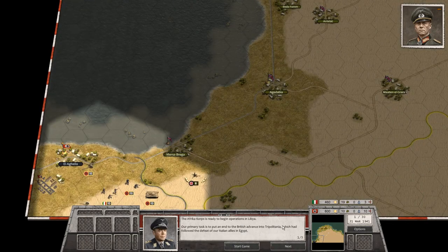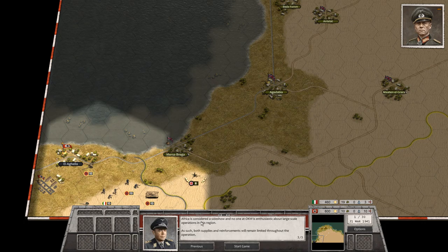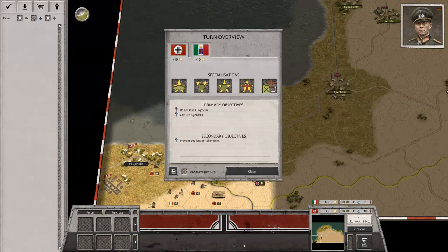Let's begin. The mission briefing is how every mission starts — you got a map here and this pretty much tells you what we need to do. Don't lose any Italian units is a little secondary objective here, which is completely doable, and we have some places to capture.